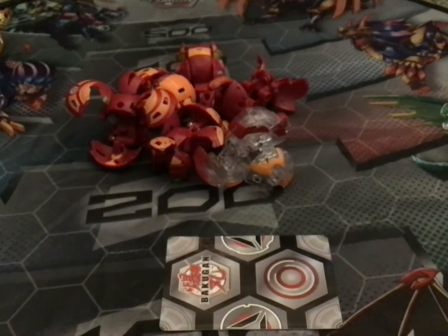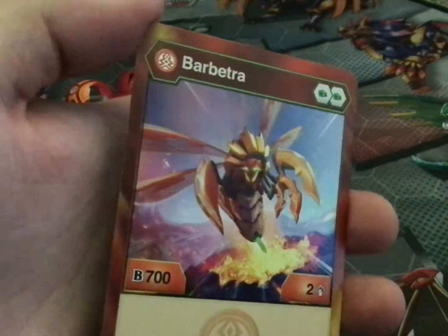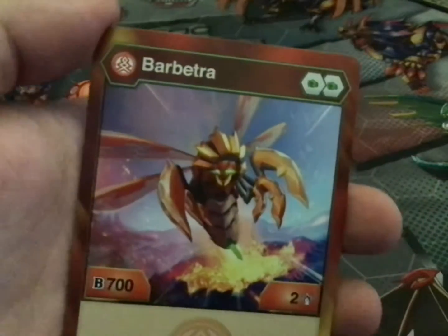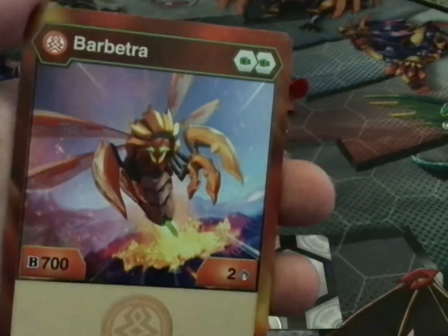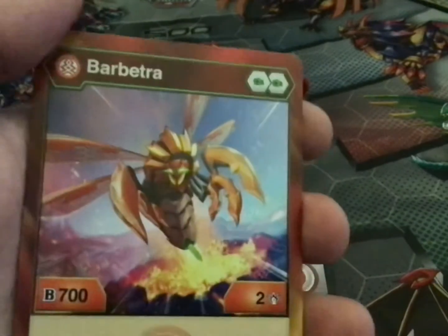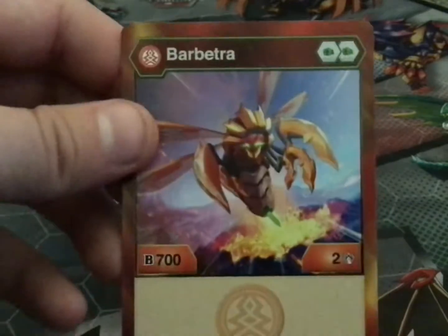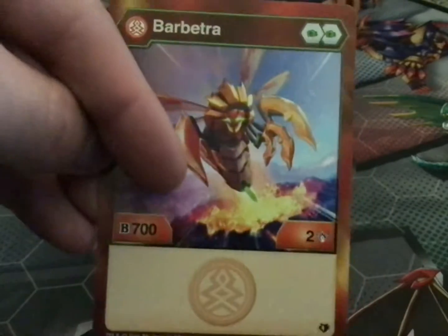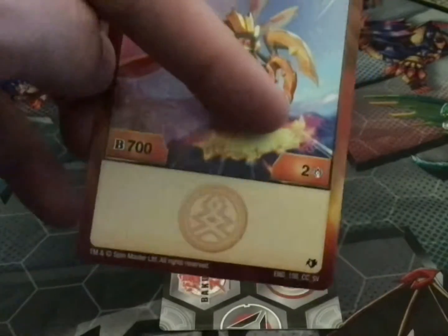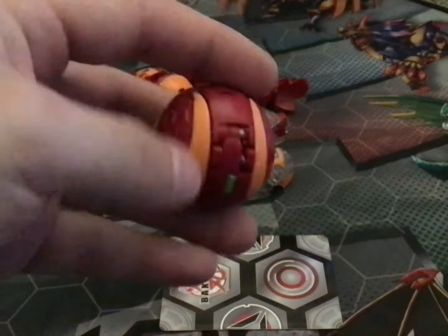Moving on to the second last Bakugan — Pyrus Barbetra. I also got this one recently. This Bakugan — she or he, depends on which you want to go with — has two green fists, 700 B power and two damage. Here is Barbetra, all opened up.